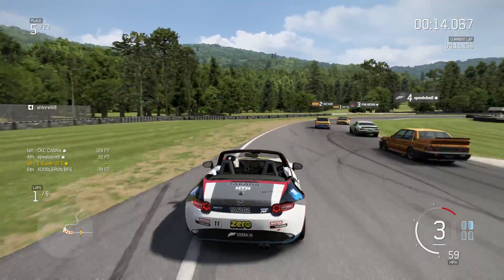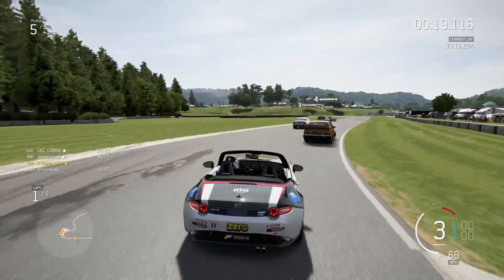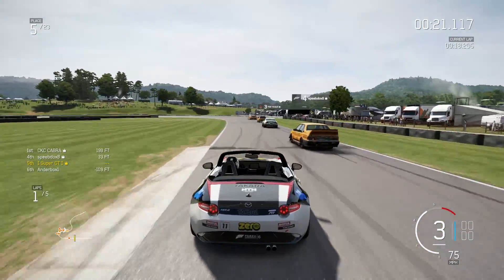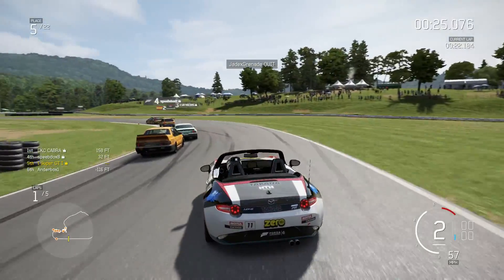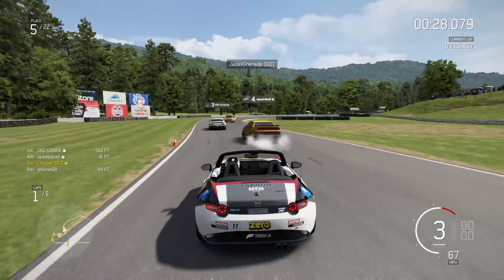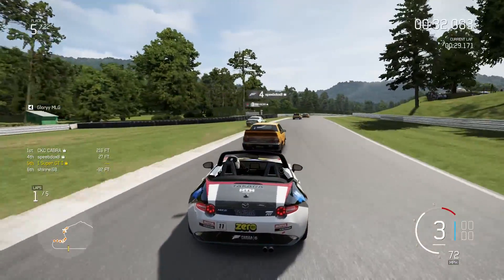So this is a race using the 2016 Mazda MX-5 around Lime Rock Park. We are using the alternative layout with the chicanes, which makes it very interesting. The first chicane is the next turn after this one, and I'm currently in 5th position.